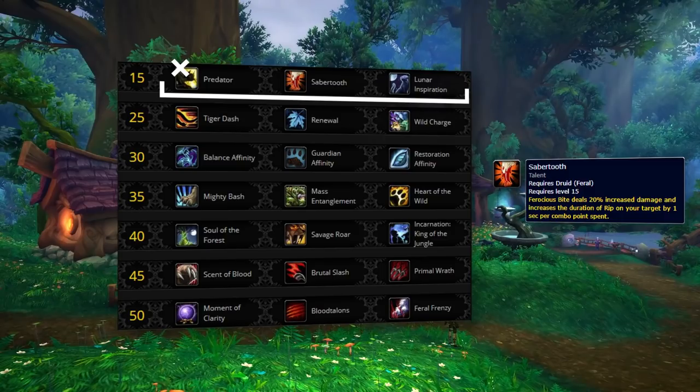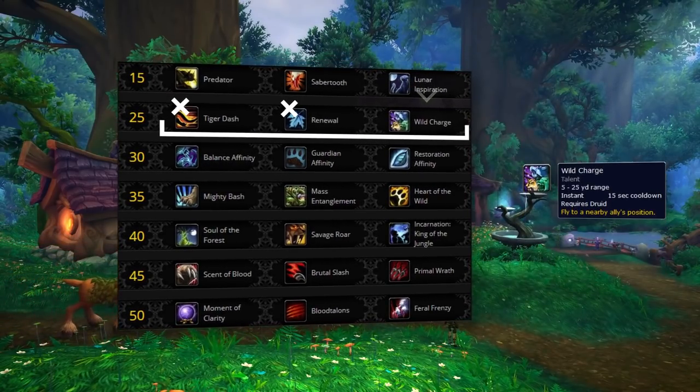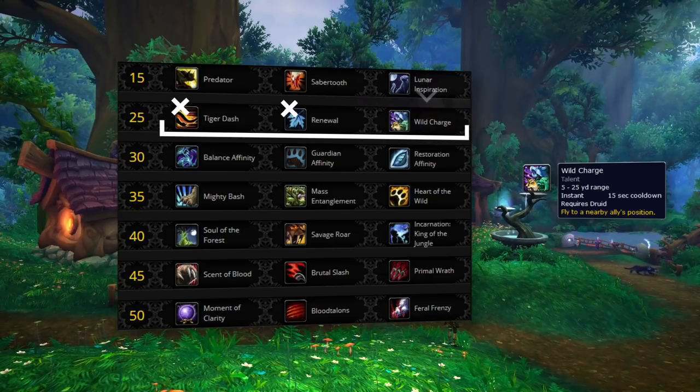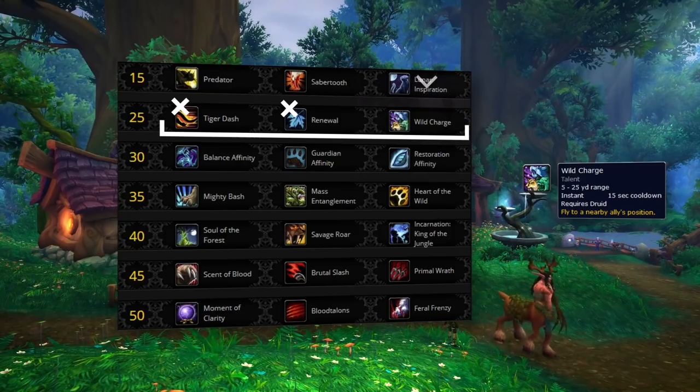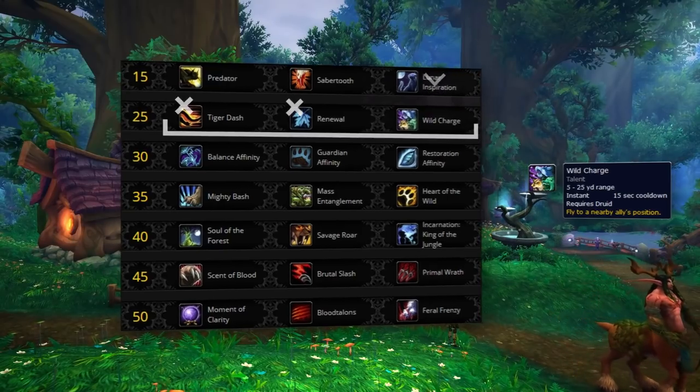The level 25 row is a very clear-cut choice, which is Wild Charge. Wild Charge is just too good for Feral to ever consider the other two options. It's your gap closer when in cat form, a root if you swap to bear form, and some added mobility to escape when in travel form. And in human form, you can use the dash to your teammate to eat traps or escape harm's way. Overall, tons of different uses and a must-have talent.